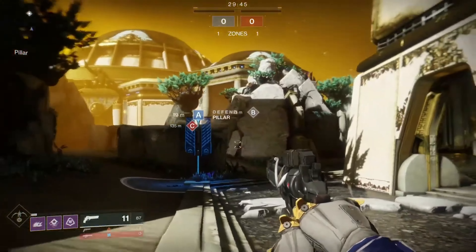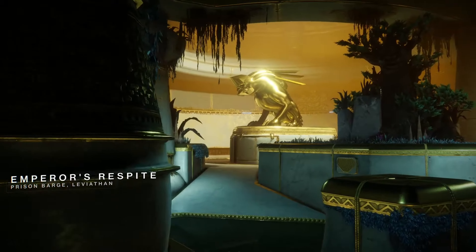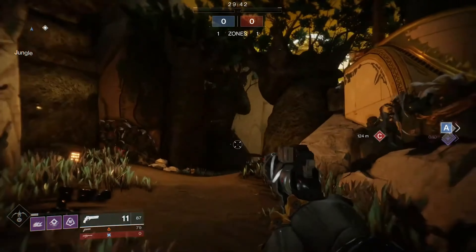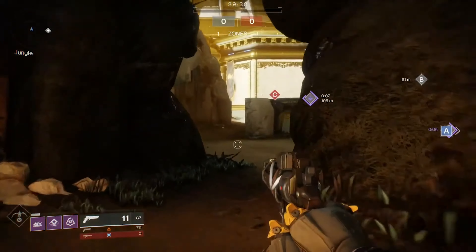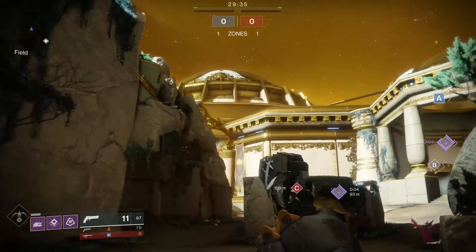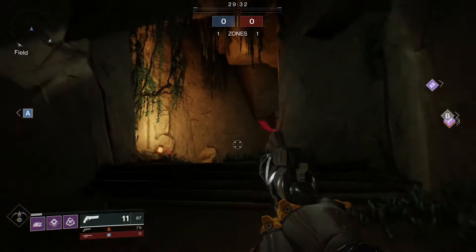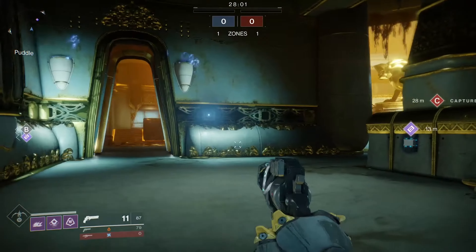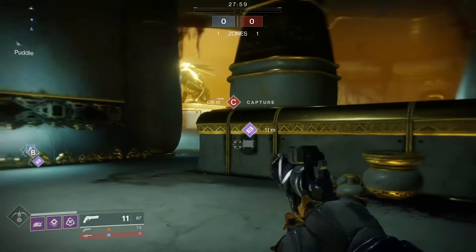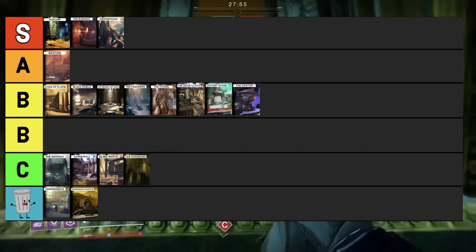Emperor's Respite resembles the Leviathan raid and is currently in the Destiny Content Vault — for good reason. This map didn't perform well with any game mode: for Rumble it felt too large, for Control it felt overwhelming, and for Competitive it catered extremely well to the team with the inside advantage. This map can easily find its spot in the trash tier category.